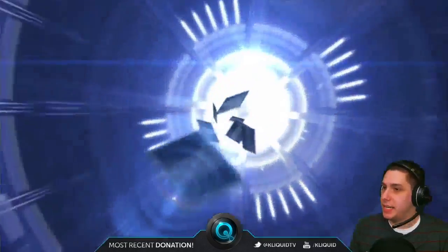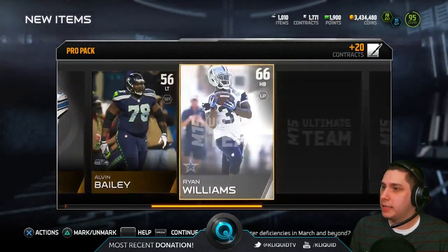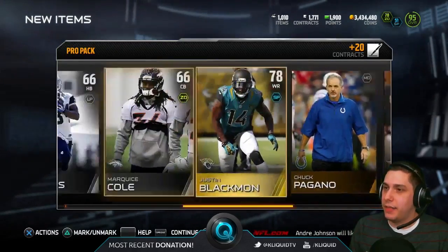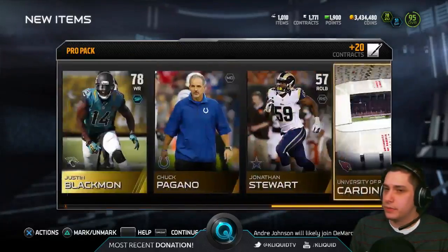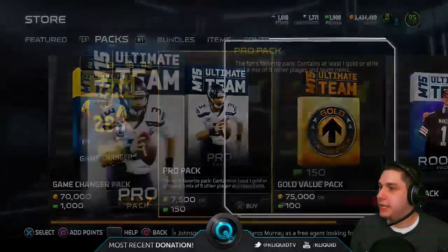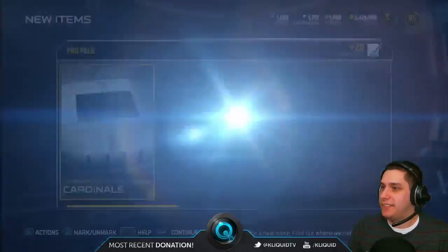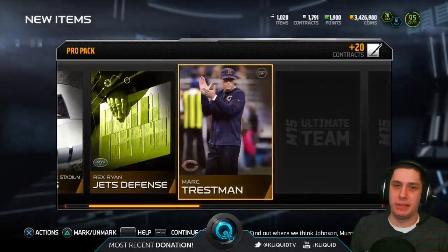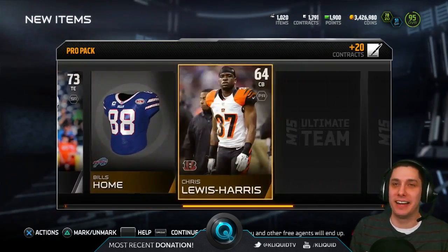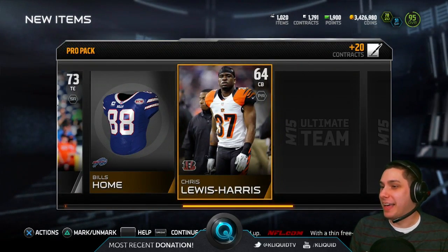Bailey and Justin Blackman is our gold — nothing real great here out of this pack. What are you guys pulling in your packs, by the way? Let me know. Tons of people are obviously claiming they pulled golden tickets, but there are only five per console. I think somebody tweeted earlier that only five of them have been pulled. Everybody claims that they get them and they never actually really do.